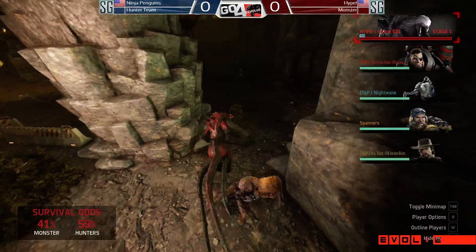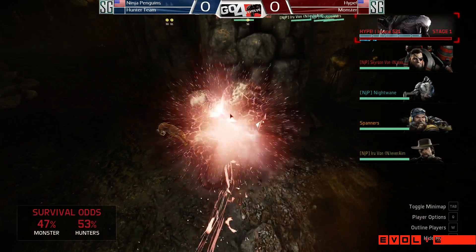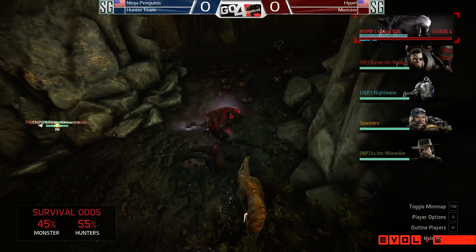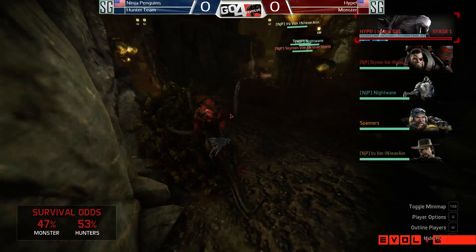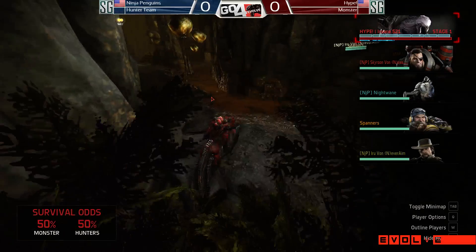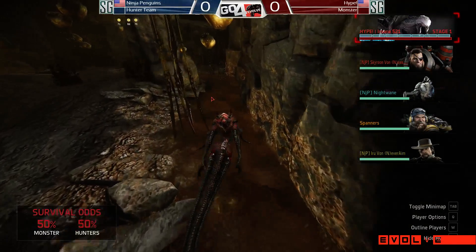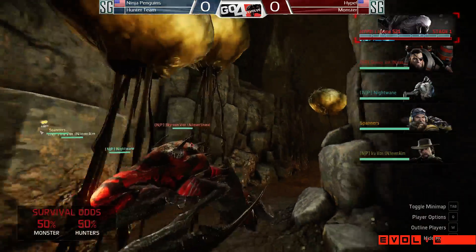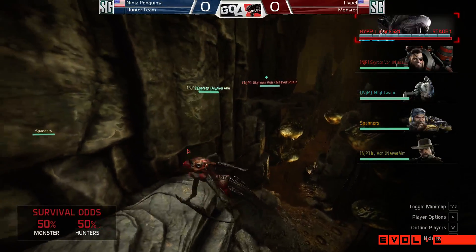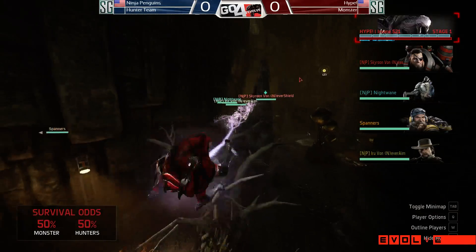Insane used to be a ridiculous Wraith player back in the day — really strong. He's the one that actually made Sky Wraith extremely popular. As much as some of us did it before it was popular, Insane's the one that showed it during the ESL and made it popular, dominating teams with Sky Wraith. So it's nice to see him going back on the old faithfuls and playing Wraith with the Savage Skin — oh my god, that's a beautiful skin. The red and black — love the Savage Skins.